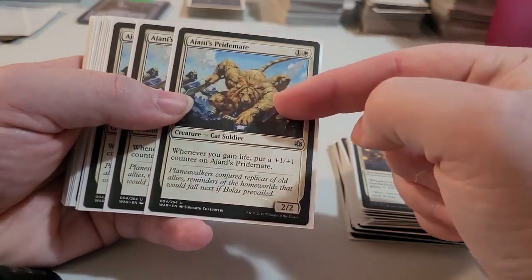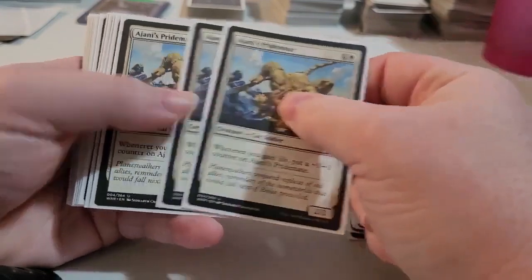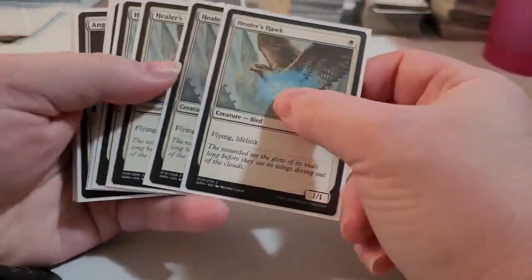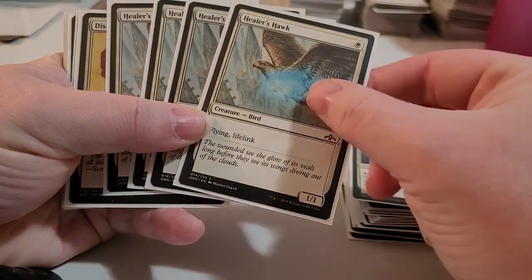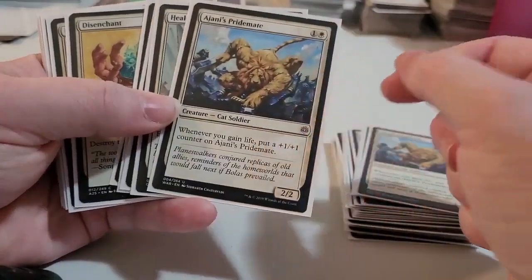The Pride Maid here: whenever you gain life, it gets a +1/+1 counter on it. So those are good, decent creatures. Then you've got your Healer Hawks that are flying and lifelink, cost one to bring out. Decent flying creatures with lifelink, so yeah, it's allowing you to bump up your Pride Maids.